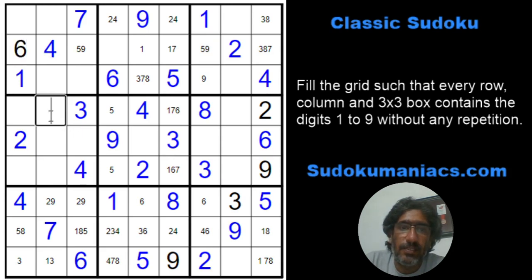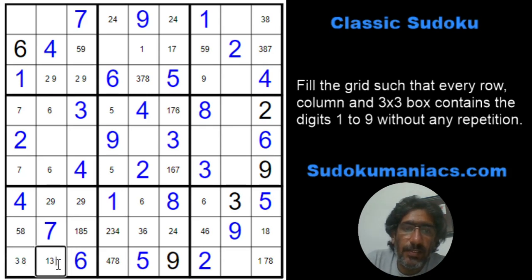This becomes a 6, so that's the 6 and that's the 6. This is 7 by the classic rules. Which means the 2 also has to be here along with the 9, which occupies these three: 2, 5, 9 — 2, 5, 9.